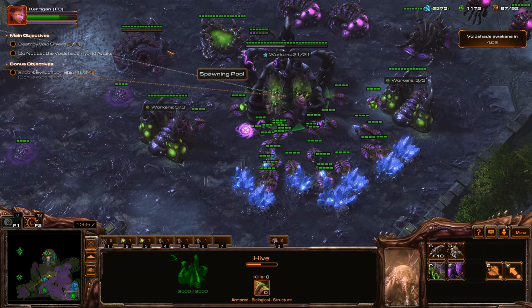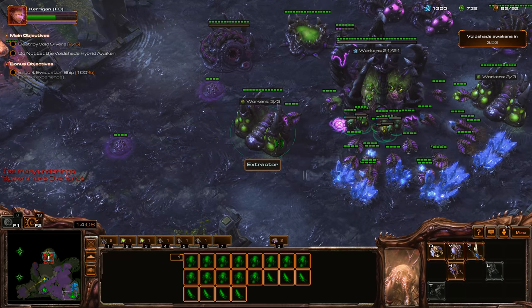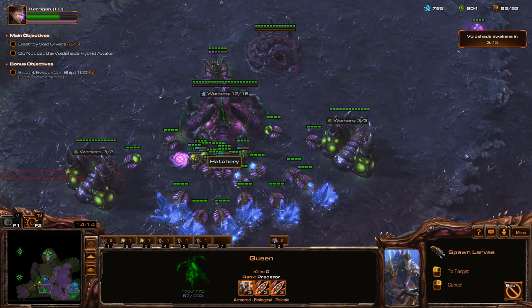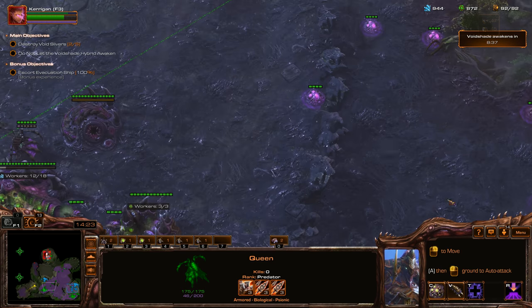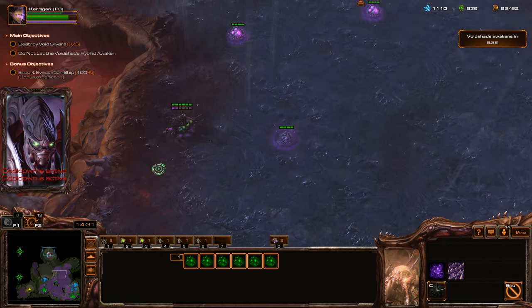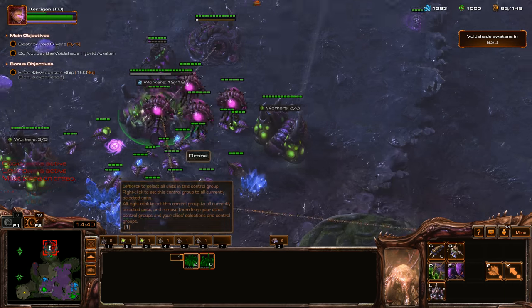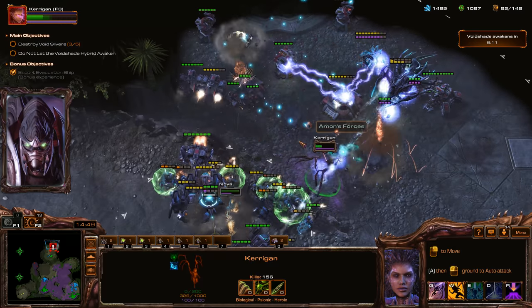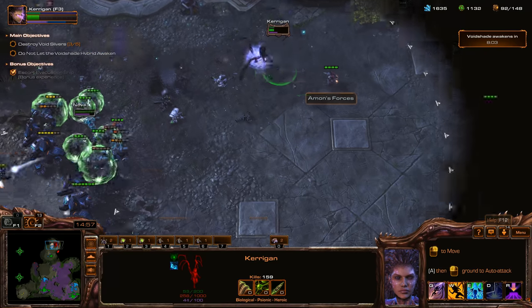I'm going to rally these guys into the Nidus Worms. We're going to get a bunch more Hydralisks and a bunch of Zerglings — need additional Overlords once again. Kerrigan is still pushing forward and not dying. Kerrigan is really tough — I just let her go and she didn't die.